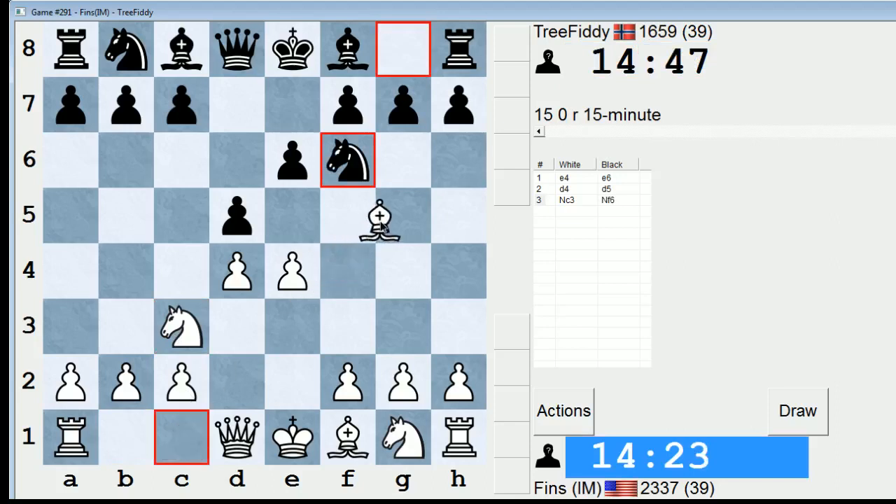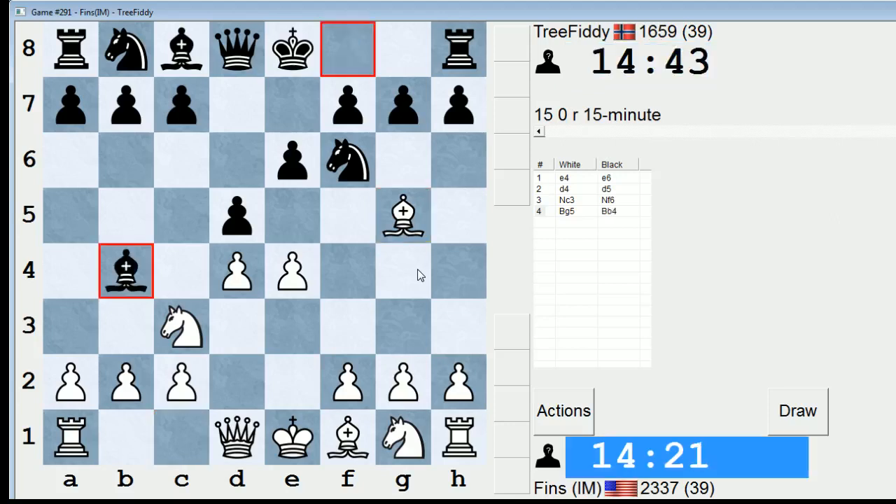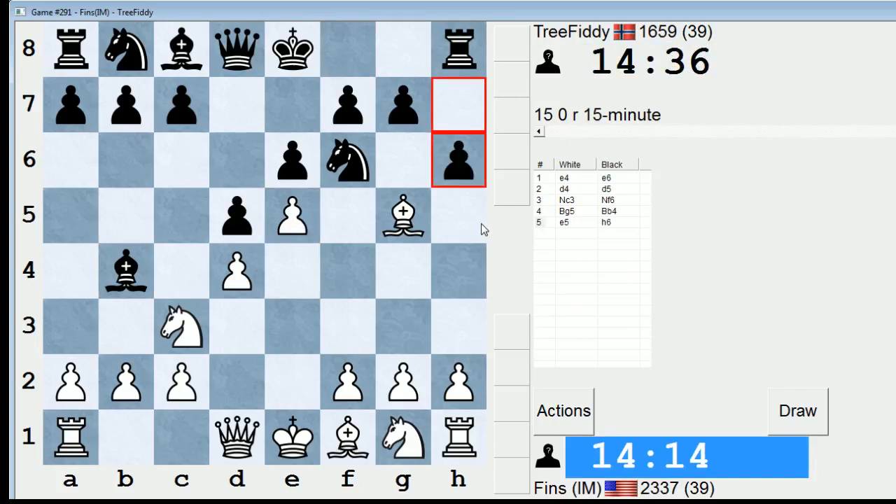And against Knight F6, I like Bishop G5. E5 is another main line. So we're going to get a McCutcheon variation with Bishop B4. Yeah, that's quite an interesting move. H6 now is forced by Black — well, not quite forced, but it's the main line.